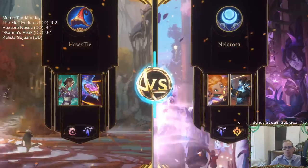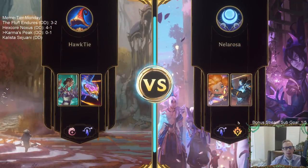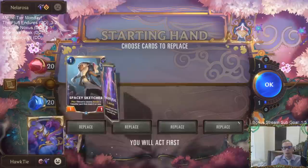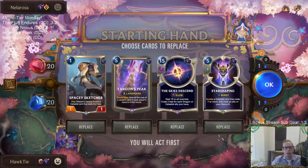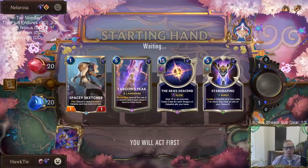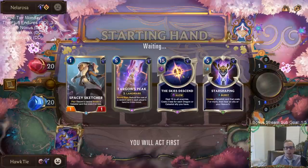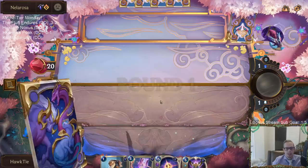Yeah, they had a great hand, but we had the Demacia board and that helped them out. Now we've got an Ionia board for our Ionia Targon's Peak deck - this is looking like a good one. I'll keep this because they're not going to have Nopify or Deny to stop Skies Descend, though they could have Bastion.